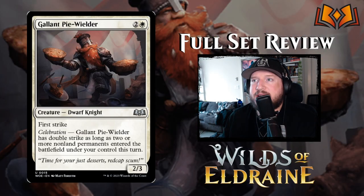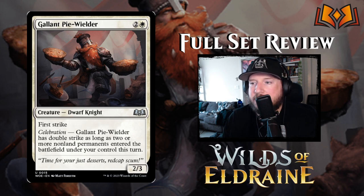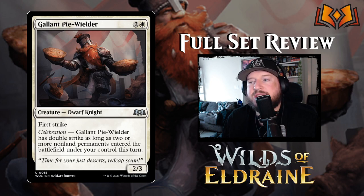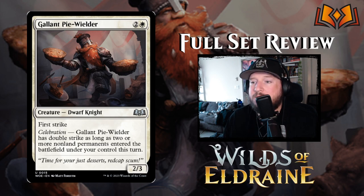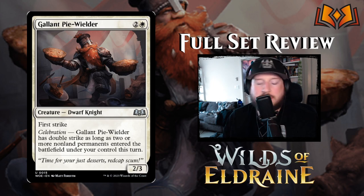Next up we have Gallant Pie Wielder — this awesome dwarf wielding two pies. It's two and a white for a 2/3 dwarf knight with first strike. We see the return of Celebration here: Gallant Pie Wielder has double strike as long as two or more non-land permanents have entered the battlefield under your control this turn. Stand alone it's a 2/3 with first strike for three, which is probably a little below par, but it's going to be a decent uncommon in limited for sure.